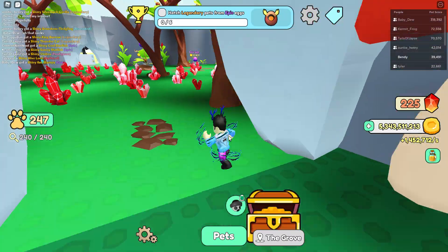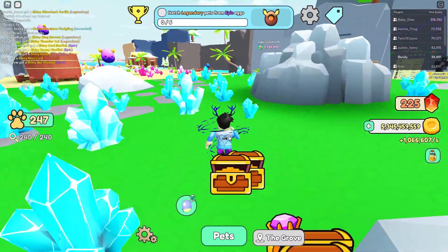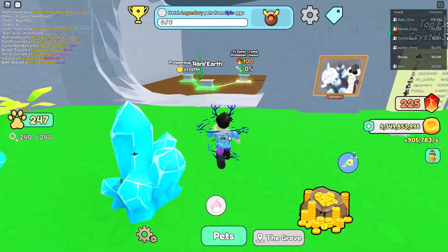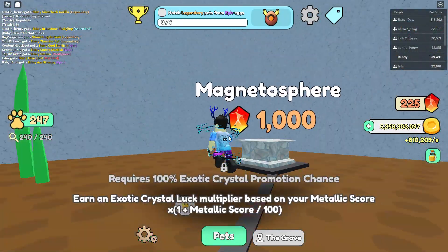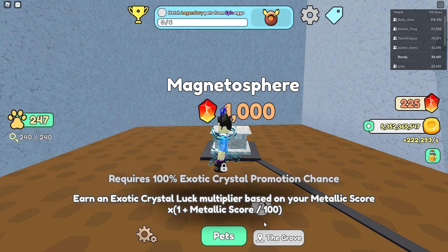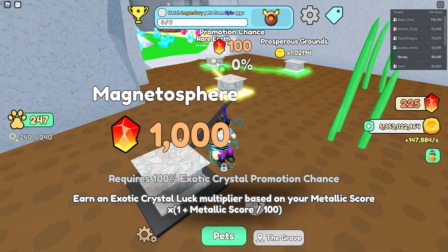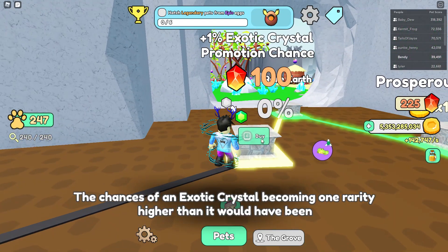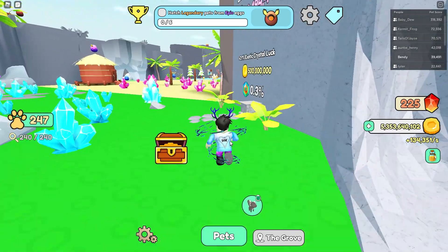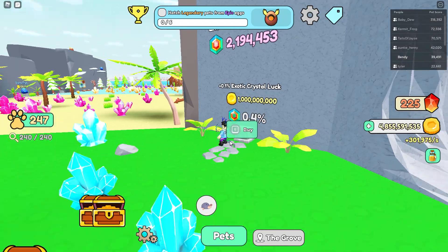There's one more new thing — we now have Magnetosphere. It earns you an extra exotic crystal luck multiplier based on your metallic score. Whatever your metallic score is divided by 100, you get that as a boost. I'm not working on this right now, but I went ahead and bought one for the video — got 0.4.